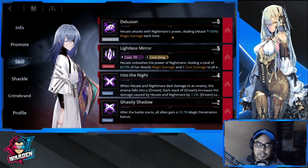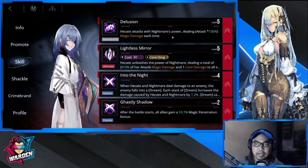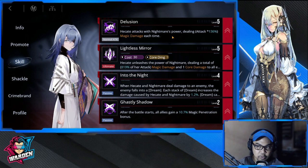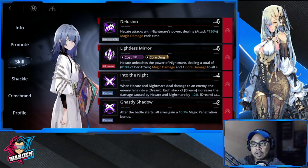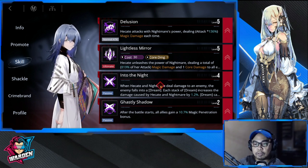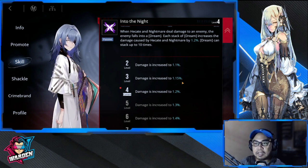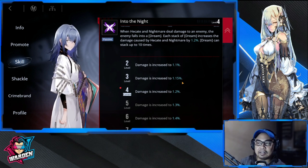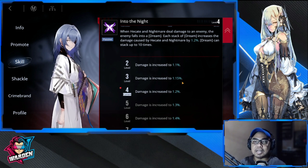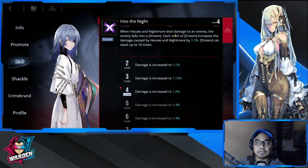Next, you should level up her attacks because her kit is built on dealing damage and breaking cores. First priority is Lightless Bearer, second is Delusion, and third is the passive 'Into the Night.' When Hekate's Nightmare deals damage to an enemy, the enemy falls into a dream — each stack of dream increases damage dealt by Hekate's Nightmare by 1.2, stacking up to 10 times.